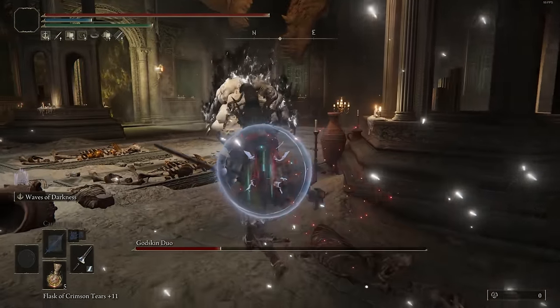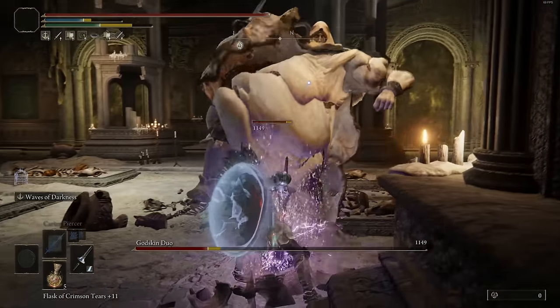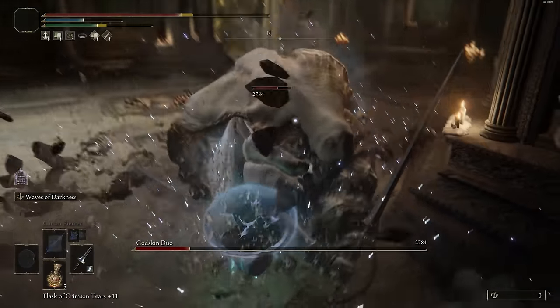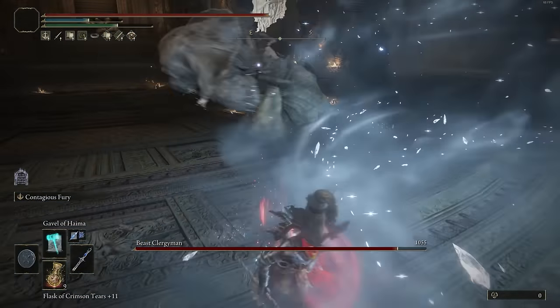As for the Wondrous Physick, we're going to have the Intelligence Tear and the Magic Tear equipped onto it. But yeah, this build has multiple different playstyles — you're going to spam the weapon skill, use the cool moveset that the Great Spear gets, or you can just rock a pure caster build and use all the different types of fun spells that I've showcased.